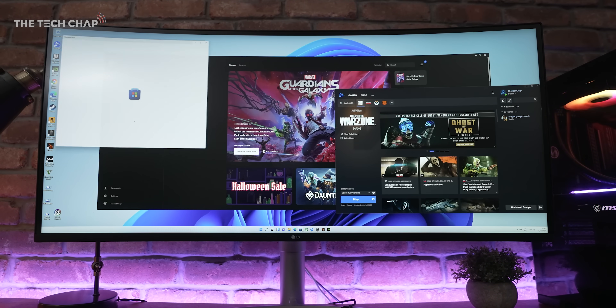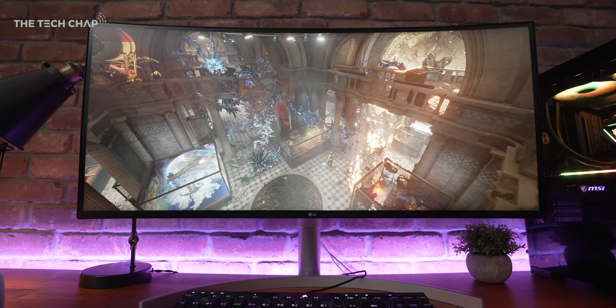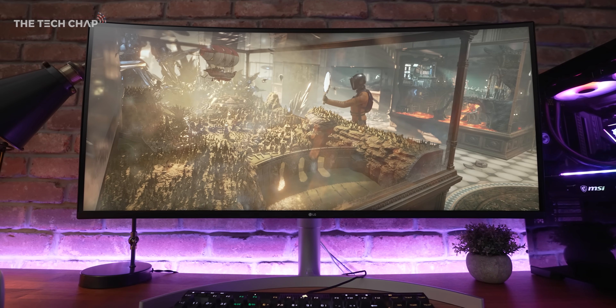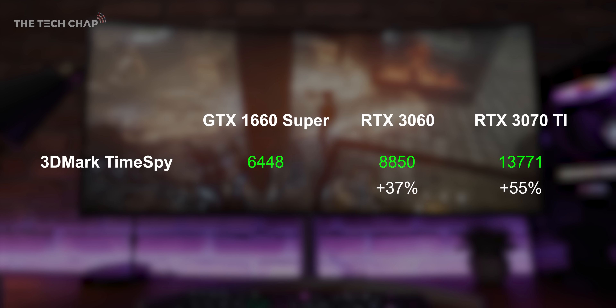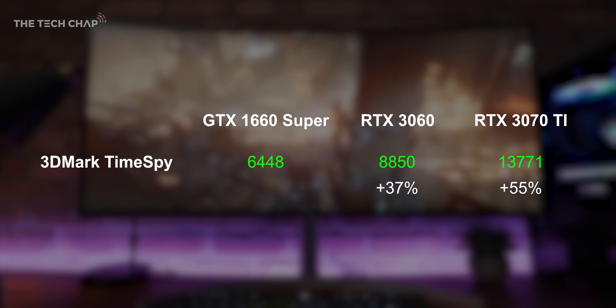So, four games, three graphics cards and two resolutions — 1080p and 1440p. First, let's run a quick 3DMark TimeSpy benchmark to see in theory the kind of difference we're looking at. Between the three cards, the 3060 is 37% faster than the 1660 Super, and the 3070 Ti is a further 55% faster.